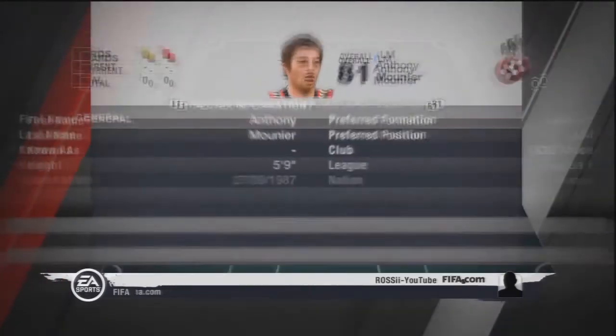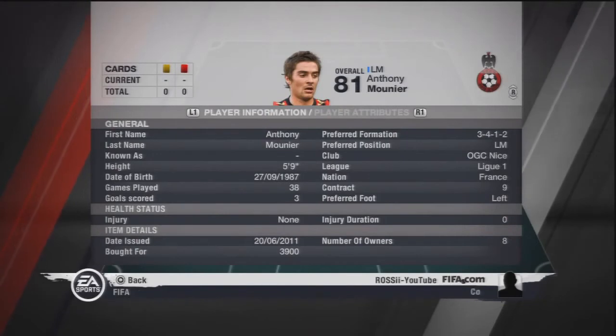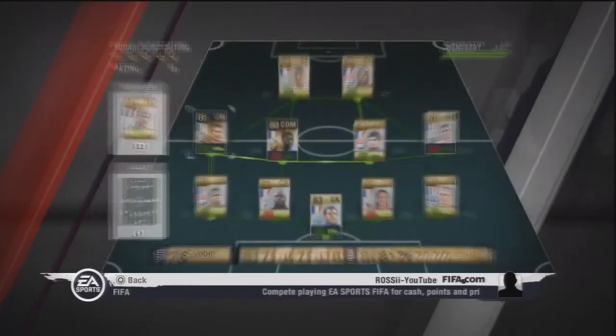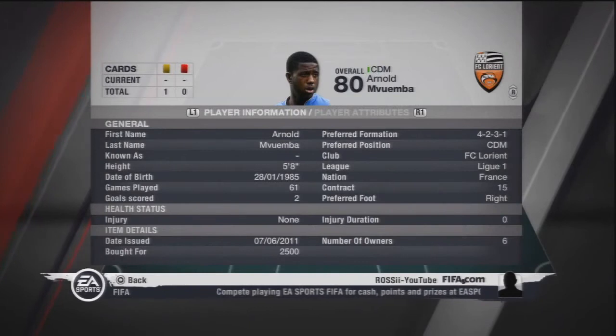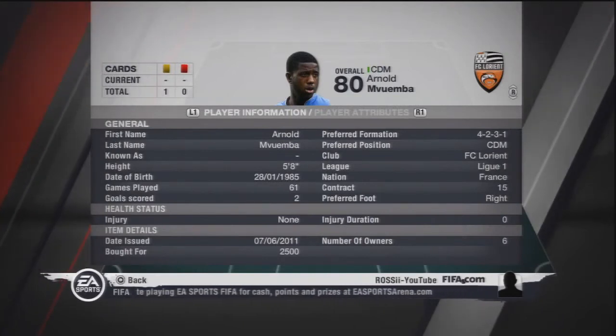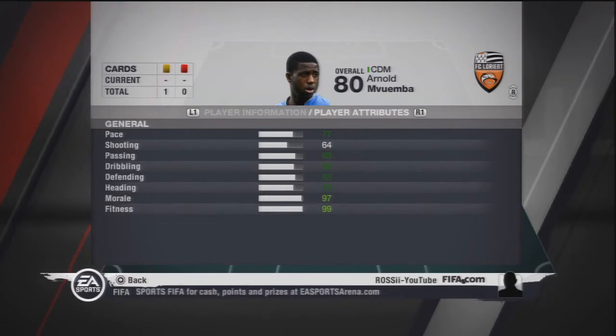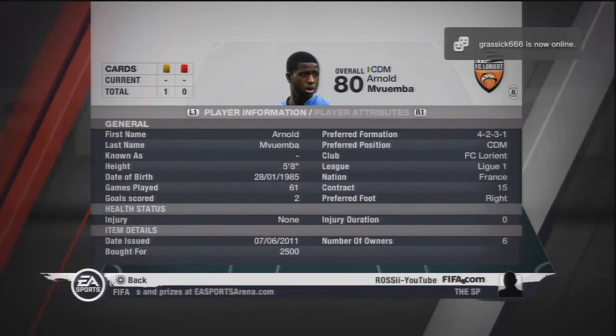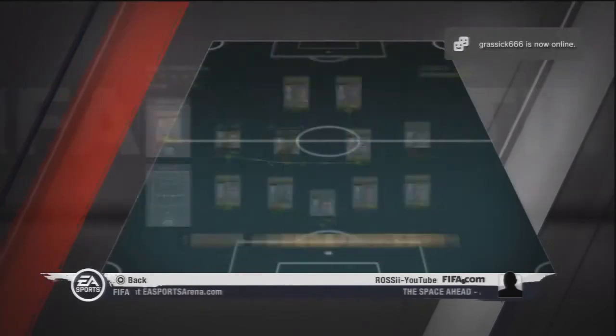Moving on to the left mid, we had an informed guy — Mounier or something along those lines — 3900 I think it was. Decent overall stats; for an 81 it's not too shabby. Moving on to the two guys in the middle, we had Arnold Movember, another informed guy. Pretty decent stats, very defensive player — he is a central defensive mid but we played him in the centre mid position. 2500, can't really say no.